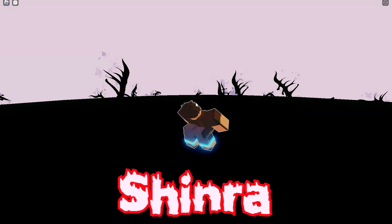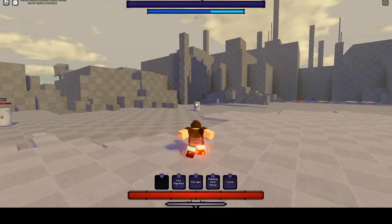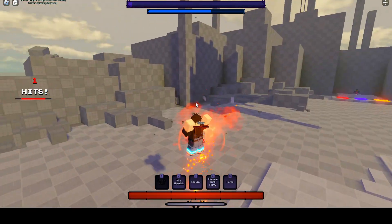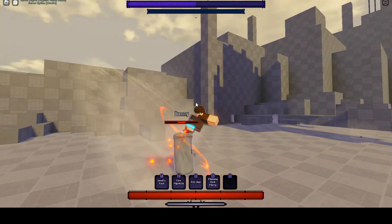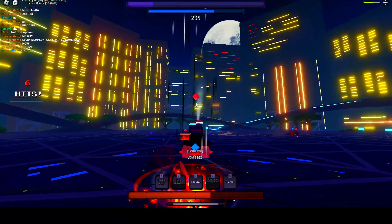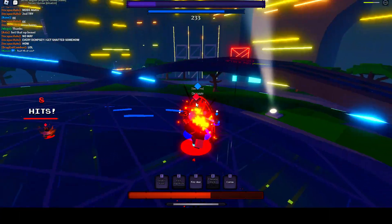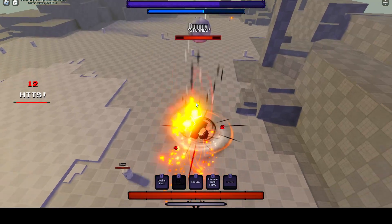Shinra might be the most popular character in the game and for good reason. His M1s are fast, his Alt Awakening one-shots, and his Devil Footprint move does stupid damage — that's if it hits, of course. He also has a skill called Korna that one-shots, but it takes all of your energy and has a pretty long cooldown. Shinra's flaws are that he's a short-range character and he has multiple moves with long cooldowns. If you're going to play as Shinra, air combos are going to be your best friend.